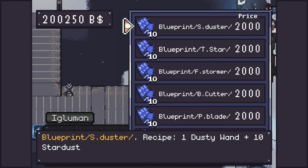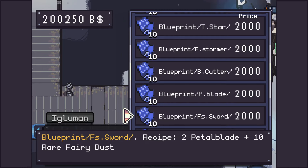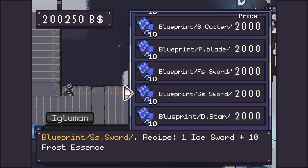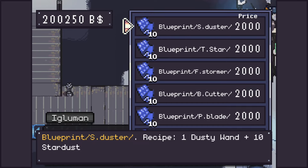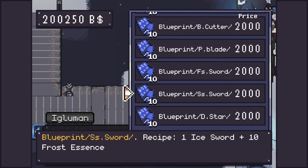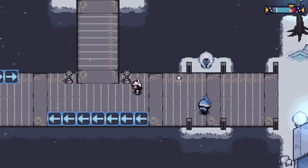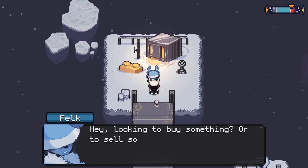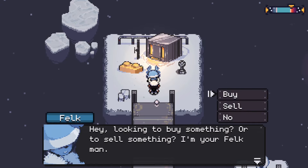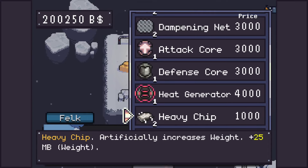There's someone selling blueprints here. They've got a lot but I'm not sure if I need a recipe to craft things. 'My blueprints are pretty cool, right? You won't find blueprints like these anywhere else in the overworld.' There's also a merchant offering to buy or sell. I should probably look at my items and see what we've got.